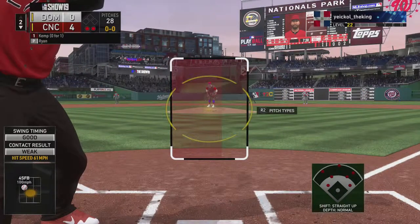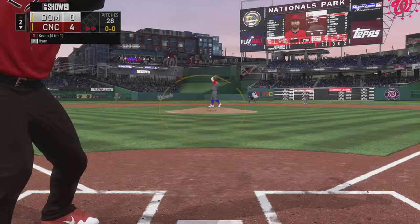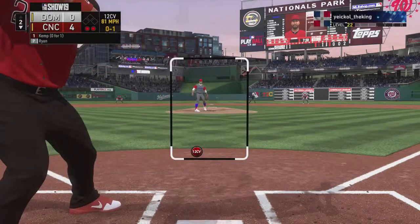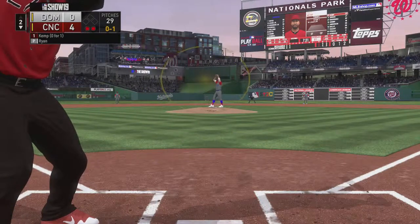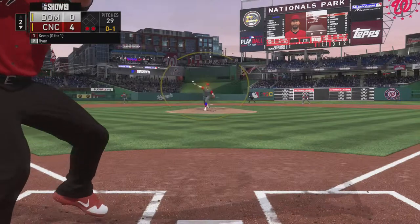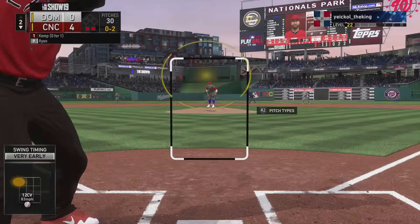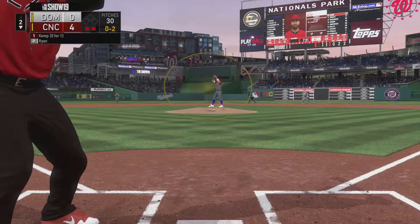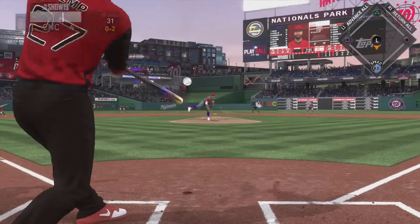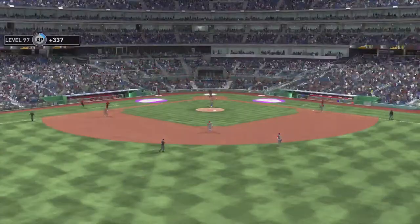Two down here for Matt Kemp as Kershaw lightly flies it out. Let's see what he's going to do - he's taking a while, so it might be a fastball. It was not a fastball. Now he'll do it, right? Got to use the big brains here. Give me that fastball up. It wasn't a fastball, but I was able to get around on it - it's only a fly out to left, and that will end the inning.